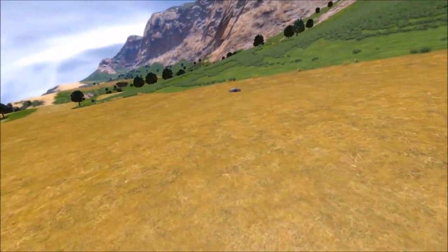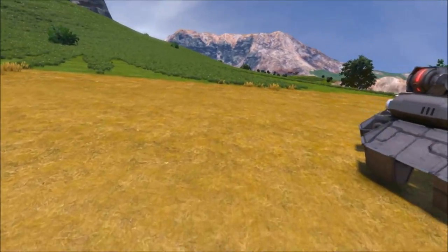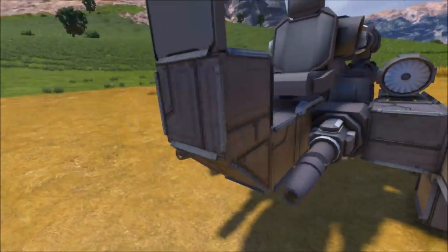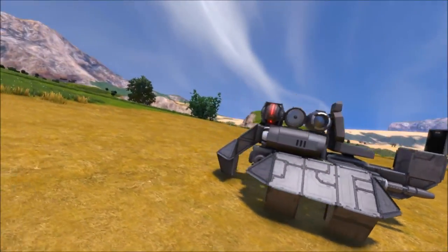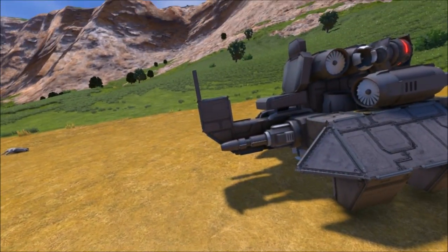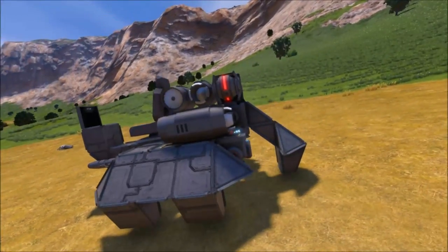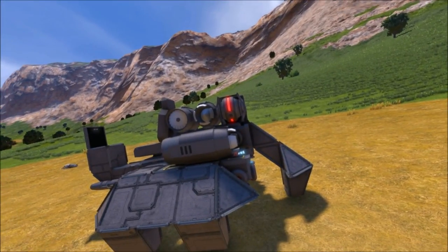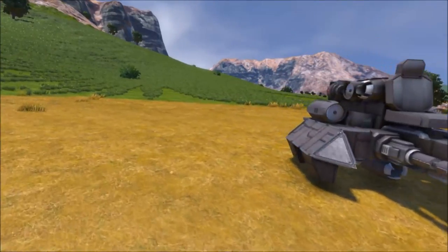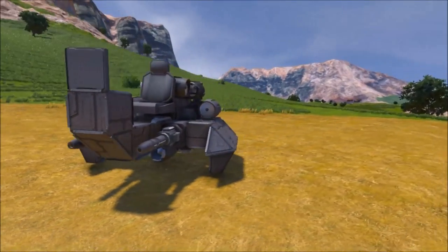Last week's update on the 15th of September on the dev version gave programmable blocks and therefore our lovely scripting community access to ship altitude. A day or two ago, Rastafun36 put on the workshop a hover script that pretty much just maintains a given altitude. So I just had to make some sort of hovercraft.